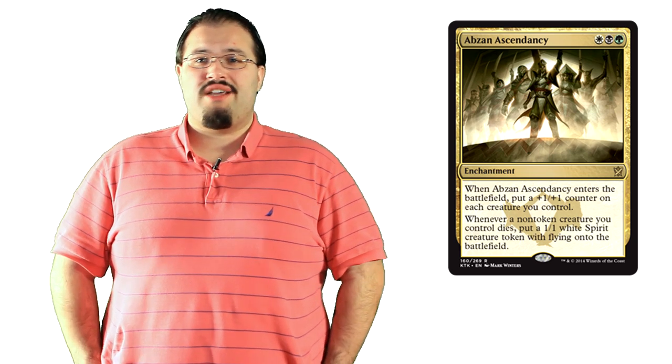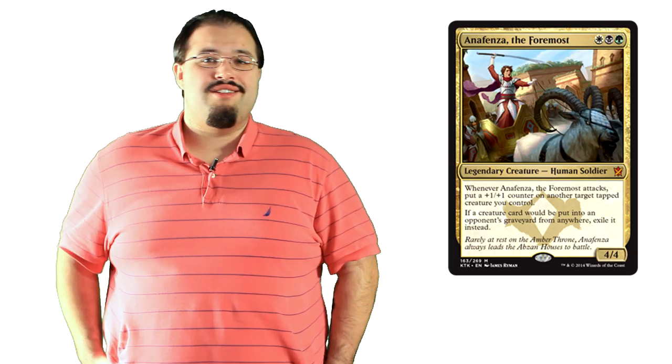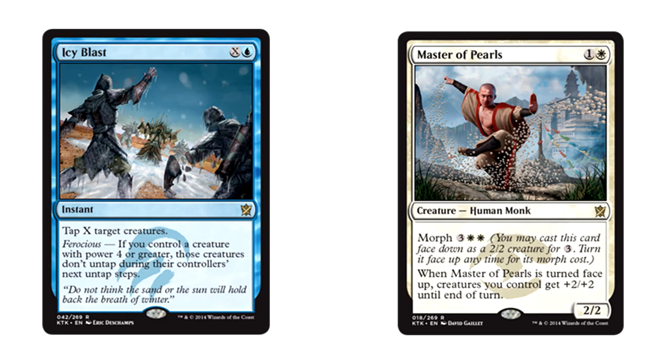The last thing I'll say about the logistics of the pre-release is that you aren't guaranteed any particular promo. Instead of just getting any rare in your colors, each clan has 8 possible promos that could be in your seeded pack. They haven't officially released the list and said they won't because they want it to be a mystery. All I know for sure is that all Khans are possible to open, in addition to all the intro pack rares and ascendancies. I've also seen Icy Blast for Temur and Master of Pearls for Jeskai — beyond that, we're going in blind.